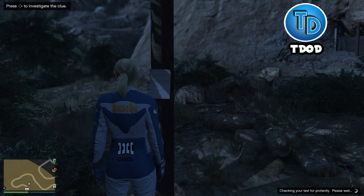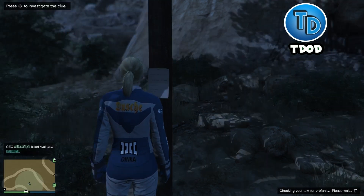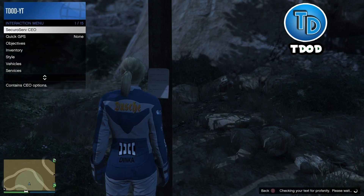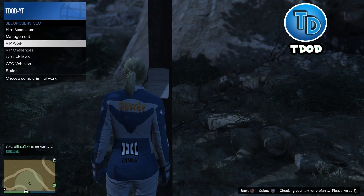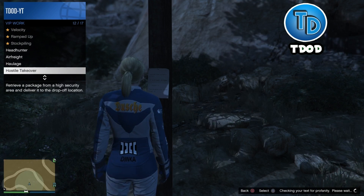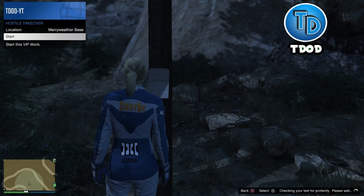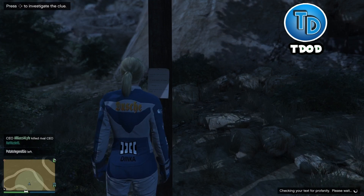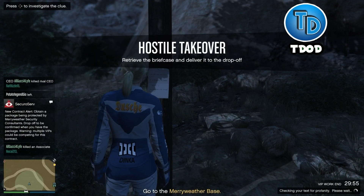From here, go ahead and register as a CEO. Whenever you register as a CEO, go to VIP work missions and go all the way down to the option at the bottom. Launch it — it doesn't matter which one you pick. Hit start, make sure it loads up, and then go ahead and spam right on the D-pad.